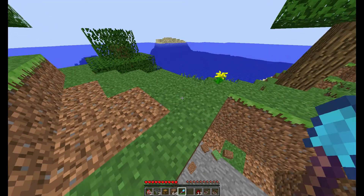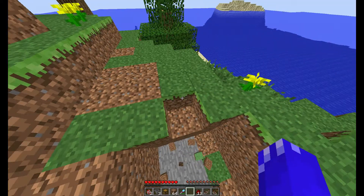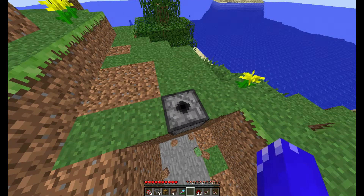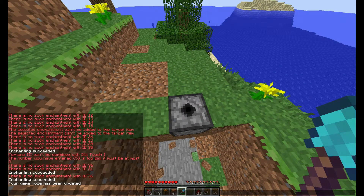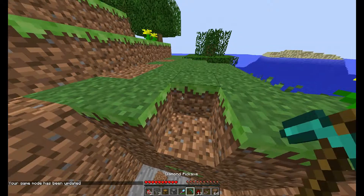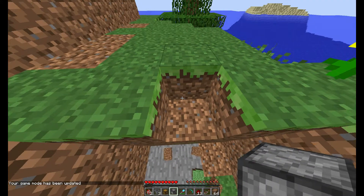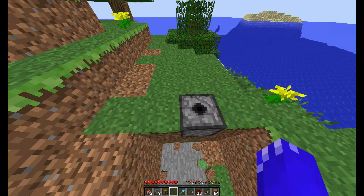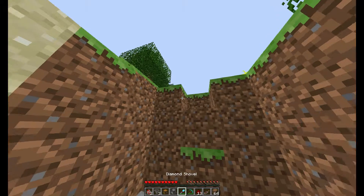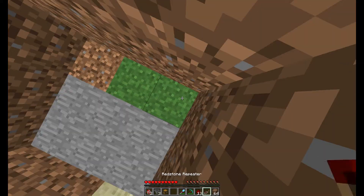Now what we want next is we want to break just this one right here. We need the dispenser back, actually. Let's go ahead and do that. So we've got our dispenser here. I hate trying to place dispensers. There are obviously quicker ways and more efficient ways to do this, at least for setting up the machine.